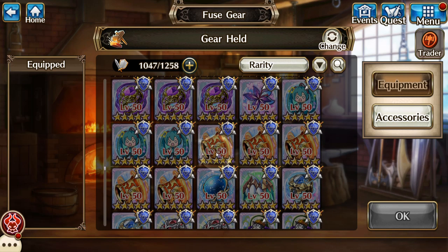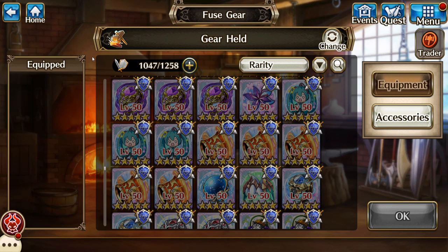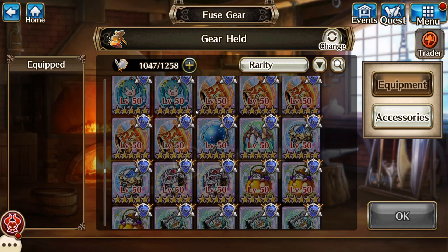That took like two years of grinding. And these were pretty nice if you missed them — it ups your attack stat by a decent amount, you get a constant attack buff plus fire element resistance up. So it's pretty good for Ultima and stuff like that. I don't remember where exactly they came from — a lot of this stuff, I don't remember where it came from.